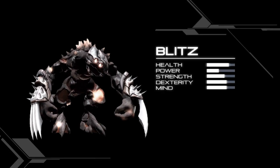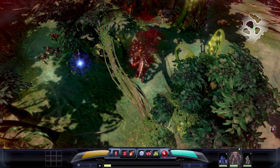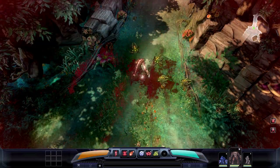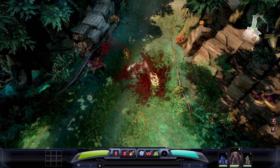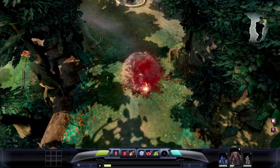Blitz is a plasma ravager — as a ravager, he's capable of doing a lot of damage, but he doesn't have much armor to sustain damage done to him. He has an ability called Ride the Lightning, which allows him to teleport in and out of danger. When surrounded by enemies, he can use Plasma Wreath to damage all enemies in his immediate vicinity.